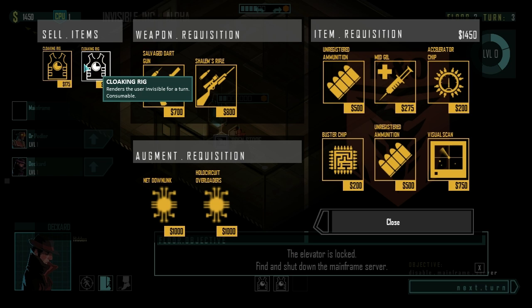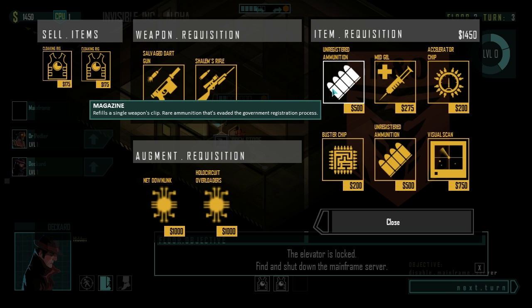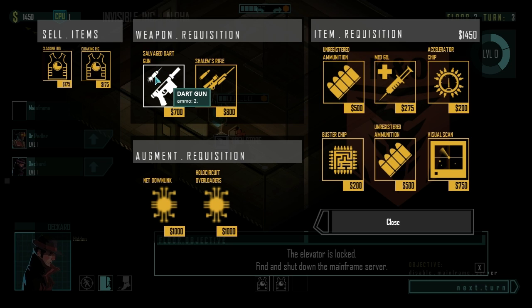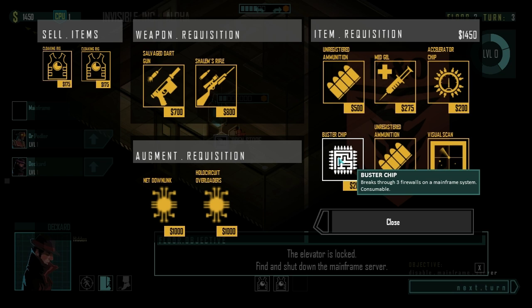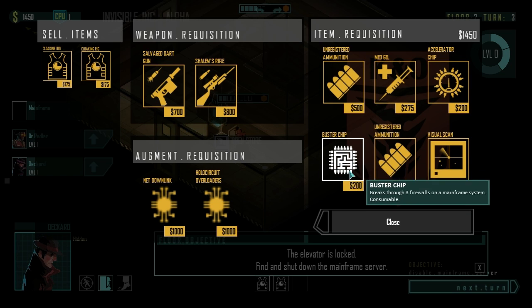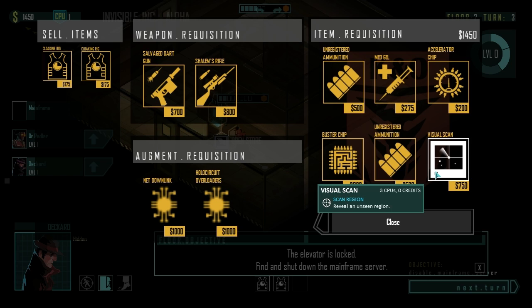I probably shouldn't have spent that CPU though, because we may need it later on. It refills a single weapon's clip. The dart gun is an interesting choice — I don't know how good it is because I've never had it. Double the amount of CPUs generated at a console. A buster chip breaks through three firewalls on a mainframe system — it's like three extra CPUs, it just allows you to hack something. Pretty sweet. A virtual scan lets you scan an unforeseen region.